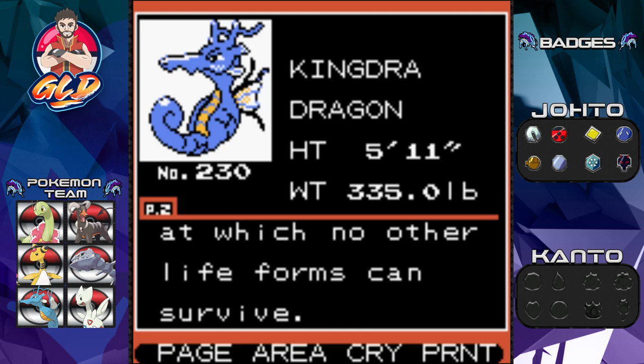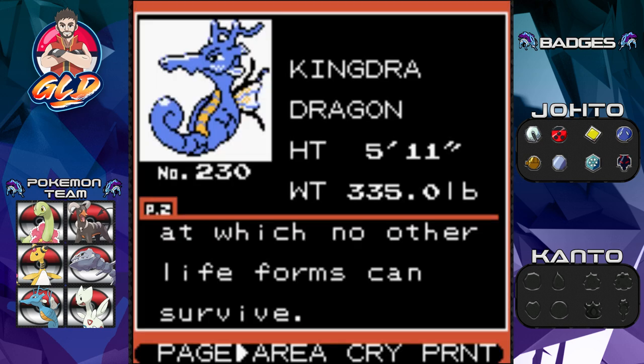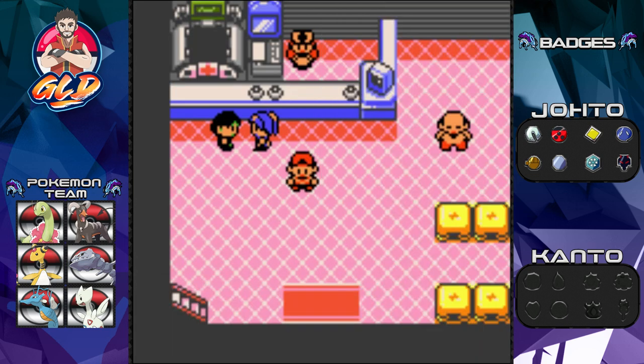It stores energy by sleeping at underwater depths at which no other life forms can survive — maybe Lugia can. That sounds pretty legit. I am really excited, very very excited. I was trying to save this episode for episode 51 but I decided to go ahead and get this Pokémon and get it out of the way.